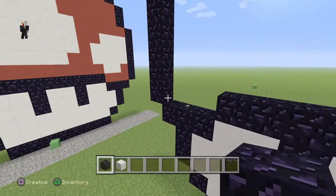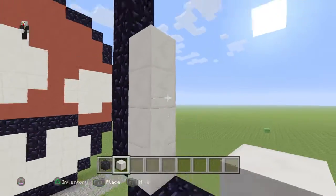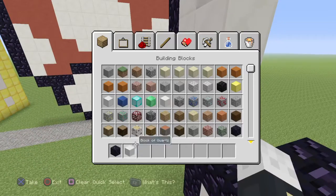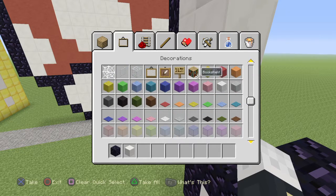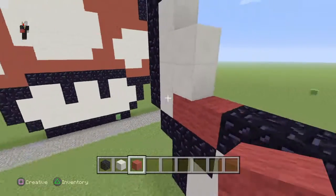Now all you need to do is come over here. Put 4 blocks high, and then 2 there. You're also going to need red stained clay or red wool. For this one I'll use red wool, because for the last one I used red clay.